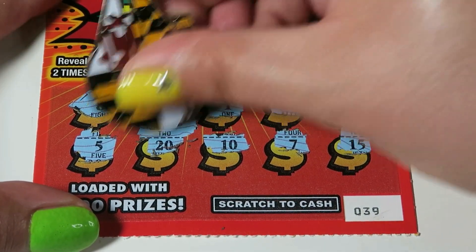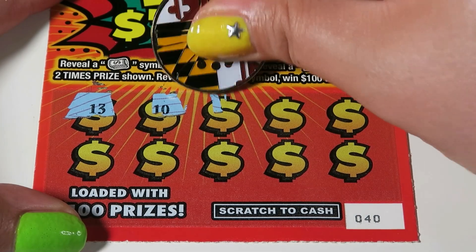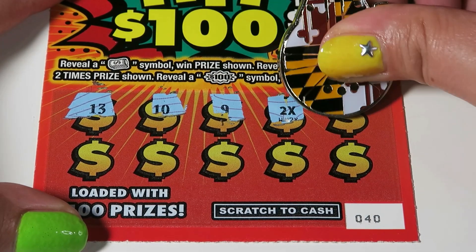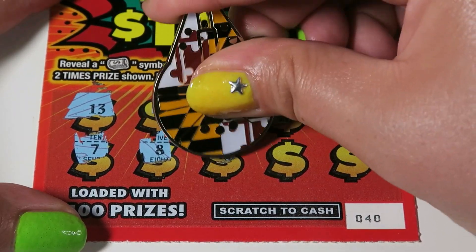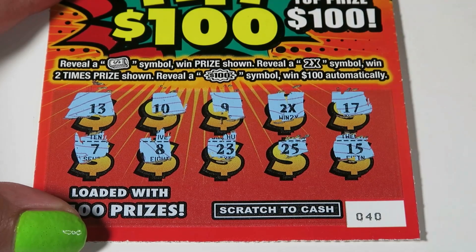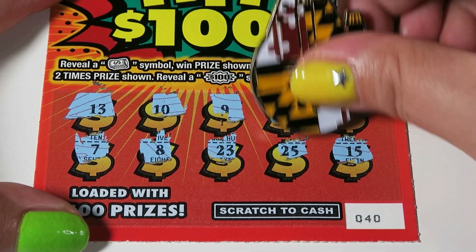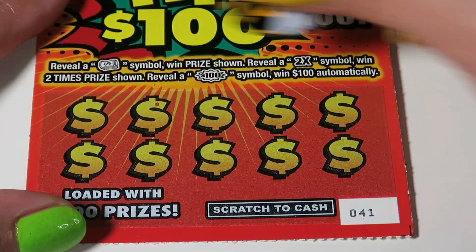Come on, 50! Hey — 4 bucks. It's better than 2. Ticket 40: we have a 13, 10, 9, and a 2x again — wow, back to back! Hope that's an even bigger one. That would be awesome. We have 23, 25, and 15. Come on, be a really nice one. 4 bucks again. And our last one, ticket 41.